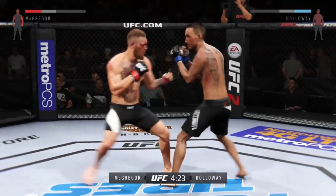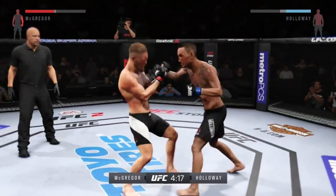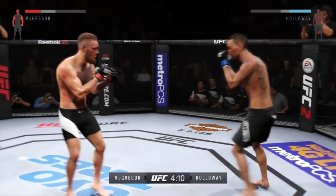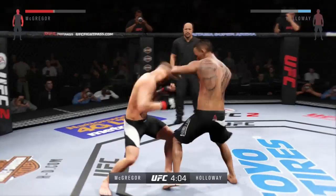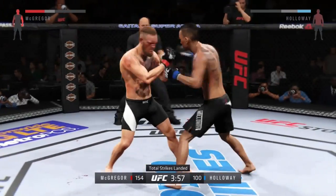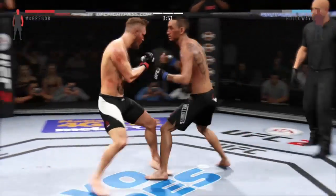Straight left hook — blocked it. Straight left hook again — he didn't block the left hook, he blocked the straight. Straight uppercut, locked all the shots coming towards his head. His block is just getting weakened man. He was looking for the knockout there — he was very busy. Look at the numbers, total strikes. Straight left hook with a strong elbow to the head — nice.